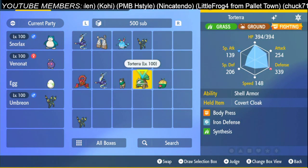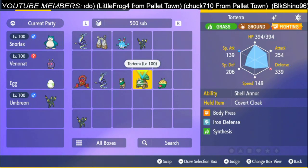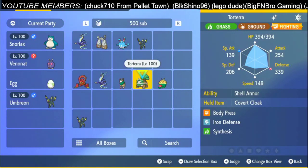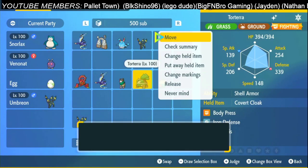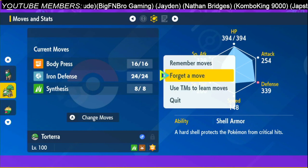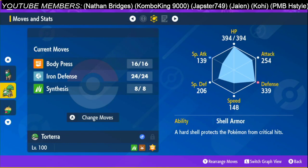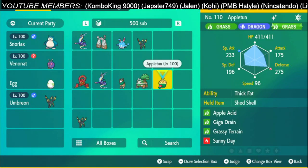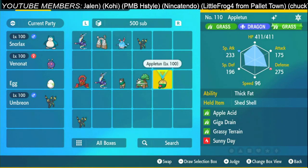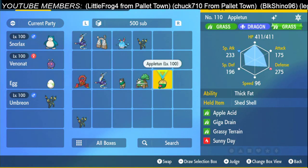This Gogoat build was from Shino, tested on stream. Another strategy — tested by Pay and Bay on stream — is two times Iron Defense and then start attacking with Body Press, plus Synthesis to regain HP. And I think this one similarly: you start off with two times Acid Spray, set up the sun for your teammates, and then start using Giga Drain.